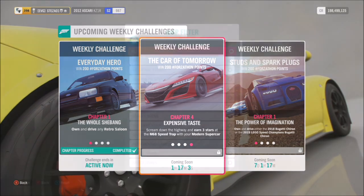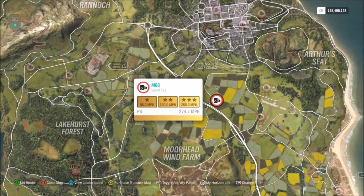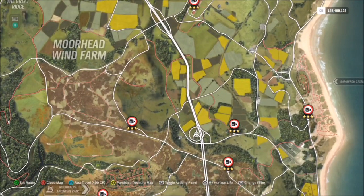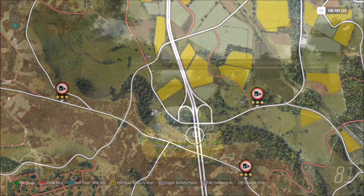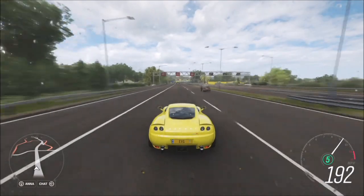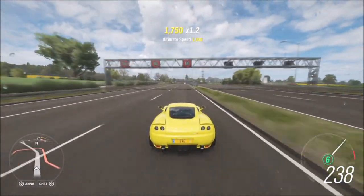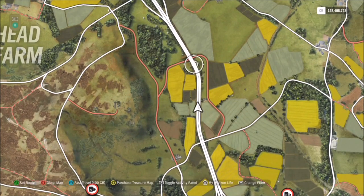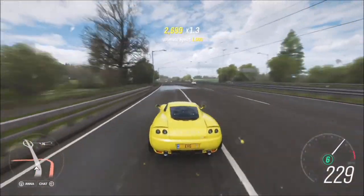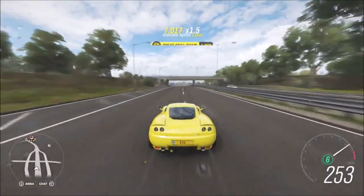The last challenge wants you to earn three stars at the M68 speed trap. This is why I told you to pick your supercar wisely, as only a very few will go over 265 mph, which is the three-star target. The Ascari KZ1R and the Lamborghini Murciélago are good options. Start fairly far back for a long run-up, and there's a bend that doesn't look sharp but at 230+ mph it is — don't brake, just come off the throttle.